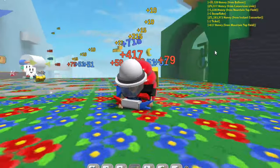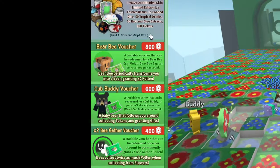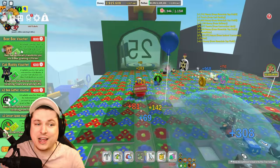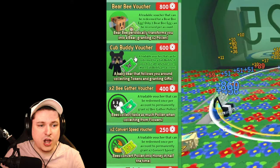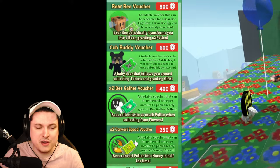I'll give you guys all the codes that are working inside the game currently. There's some new stuff in the store as well, which is very interesting. There are now some vouchers, which are tradable game passes — a bee bear voucher, a cub buddy voucher, a bee getter voucher, and a convert speed voucher.